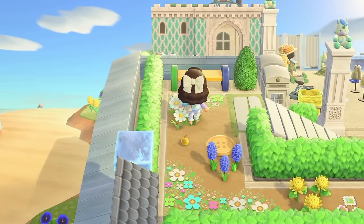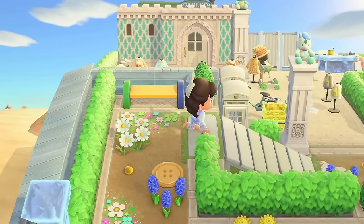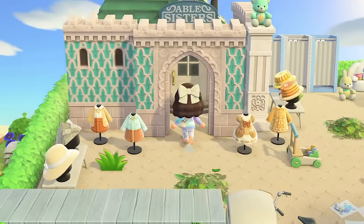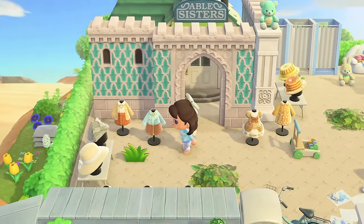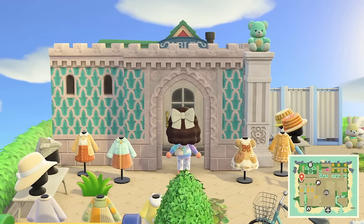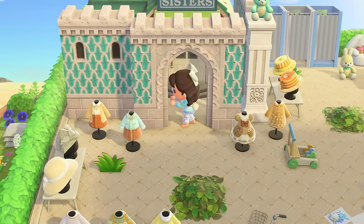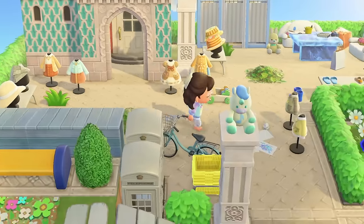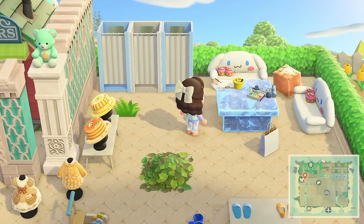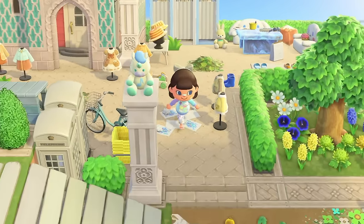Is that Able Sisters? Let me go down — yes, this is Able Sisters. Wow look at all the clothes outside — cute little dresses and hats. It's just hidden behind these walls. I've always wanted to use this variation of the castle wall, so it's really nice to see it. There's a little changing room outside and also a little area for you to do some drawing.